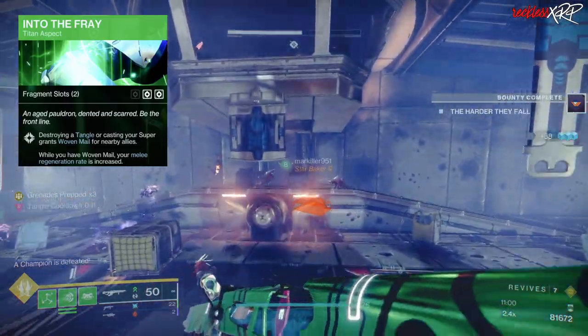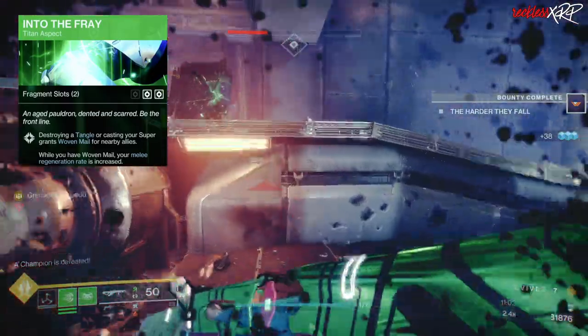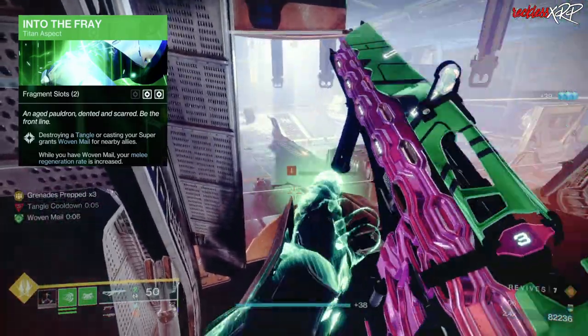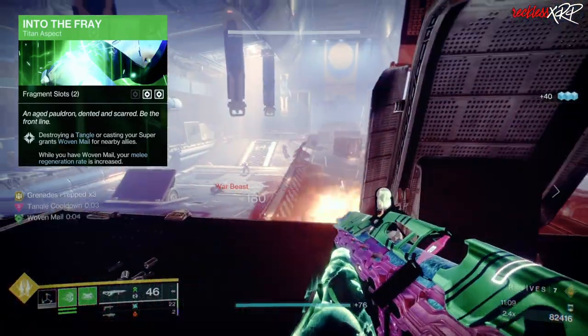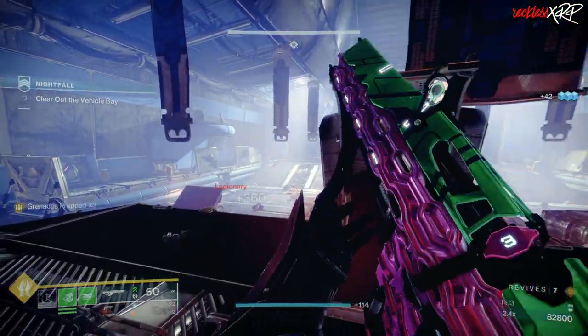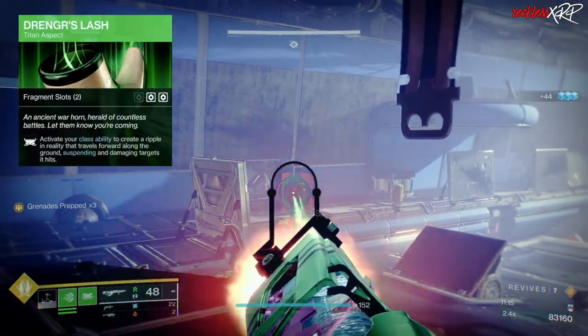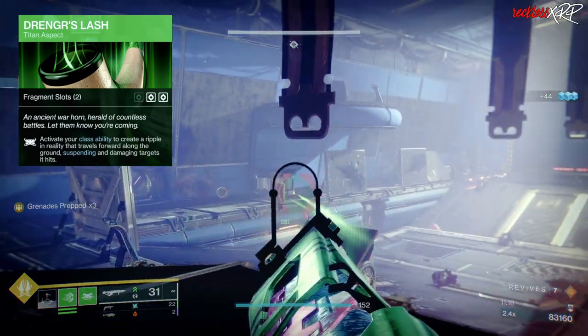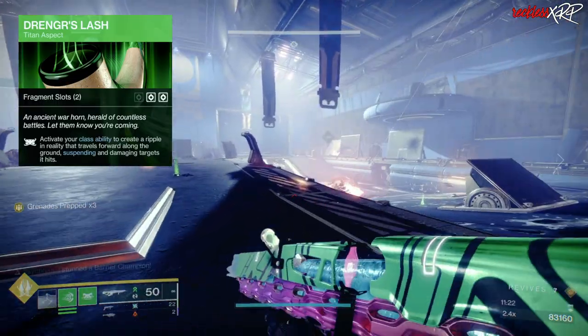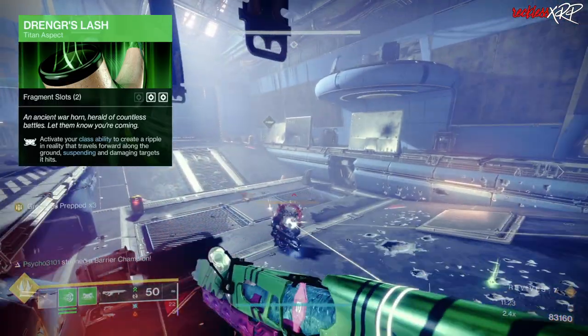As for our aspects, we are using Into the Fray — destroying a Tangle or casting your super grants Woven Mail for nearby allies, and while you have Woven Mail your melee regeneration rate is increased. And then we have Drenger's Lash, which activates your class ability to create a ripple in reality that travels forward along the ground, suspending and damaging targets it hits.